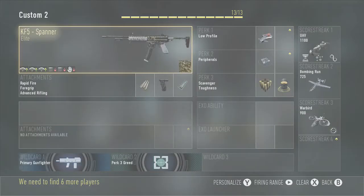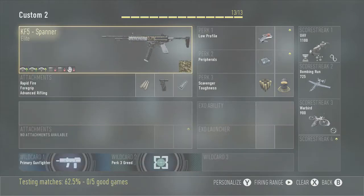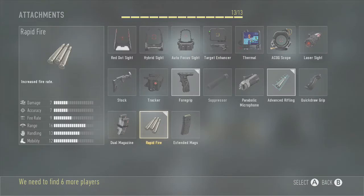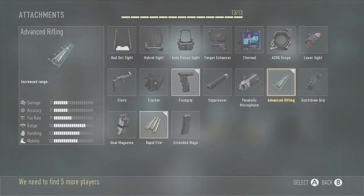I used to think this gun was god awful, but now that I've actually found the correct attachments to use on it, it puts in work. I highly recommend this if you guys actually have it. The foregrip and rapid fire are definitely necessary, especially the rapid fire to get it back to the original KF-5 fire rate. I also use advanced rifling on it to give it even more range.